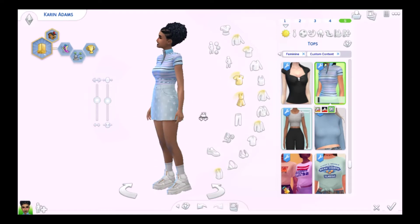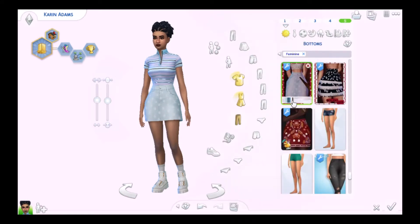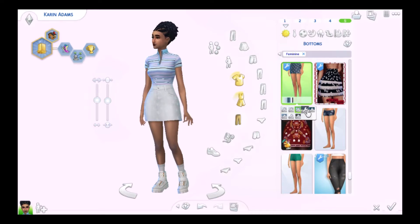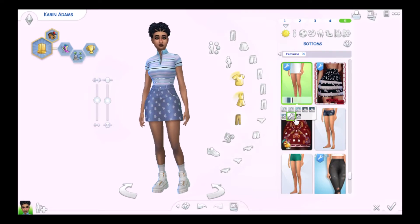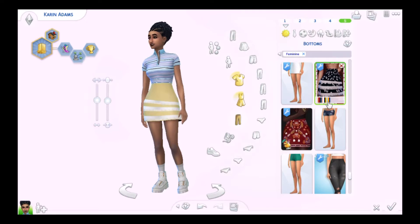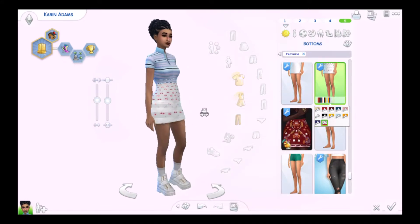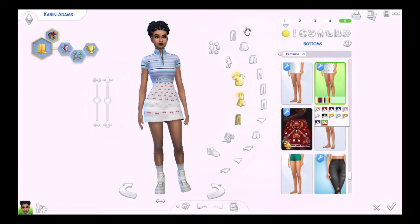In clothes we have this bodysuit — it comes in three different swatches, all stripy ones, but it's very cute and it goes under most bottoms. Then there's this set — it's the lolita set, so it has a bunch of cute, lazy, and girly things. There's the first skirt and then there's one with lace details that comes in a few colors. That is cute.